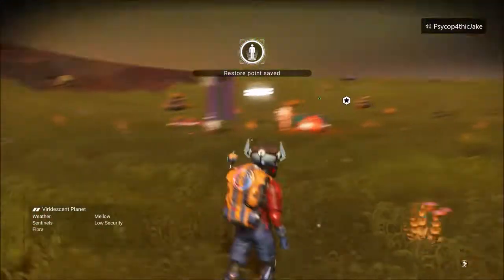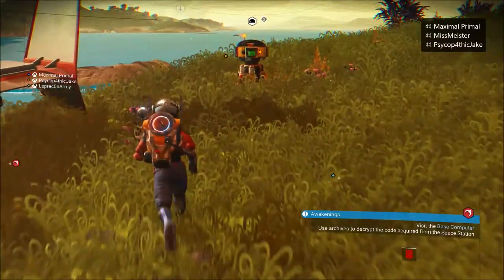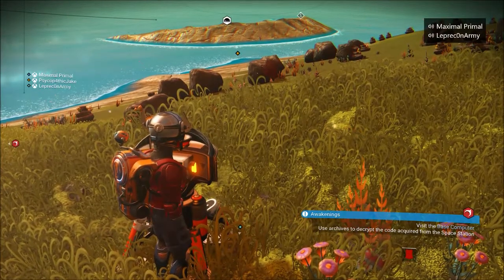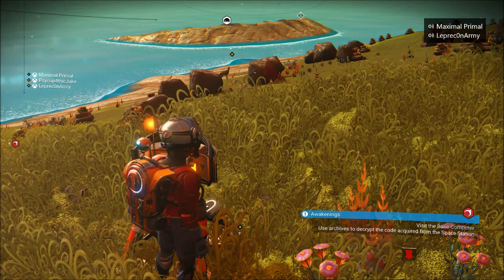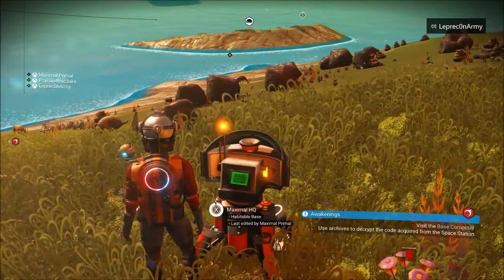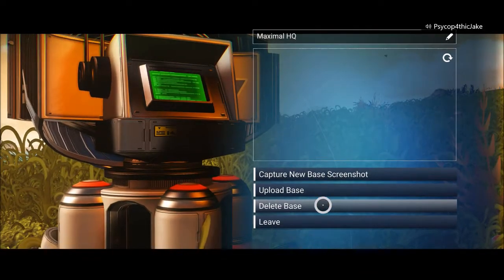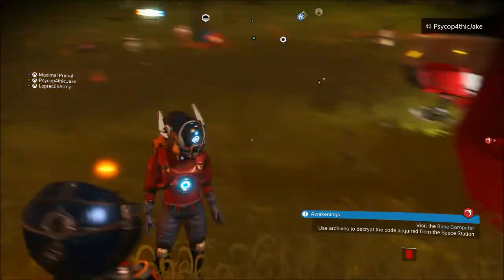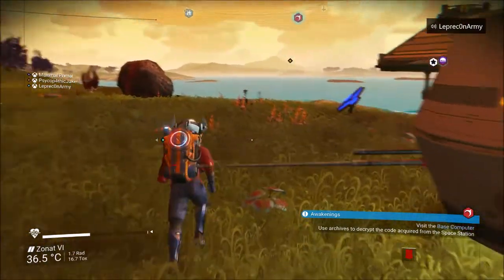I wish we could paint our ships. I think you can - I think you can with capital ships and normal ships too. You need to ask Miss when she's back. Is there not a thing where you can modify your ship in the space stations? Not that I've seen yet, but I know you can upgrade your ships there - not sure if you can customize it.